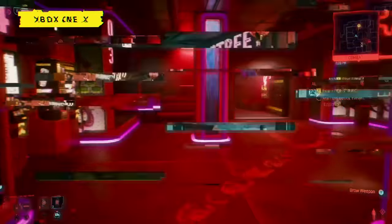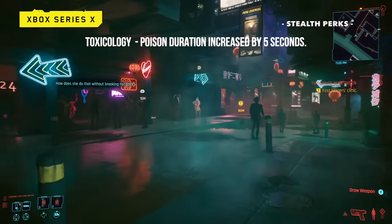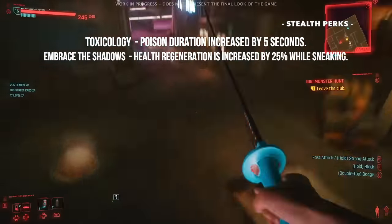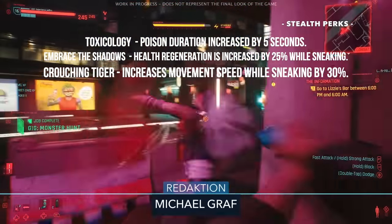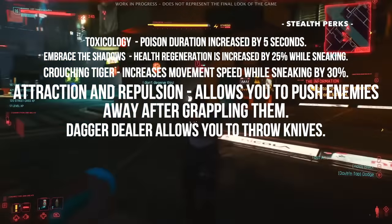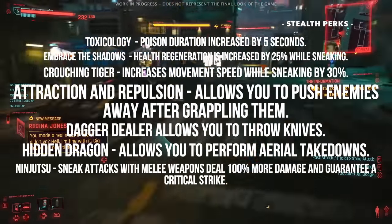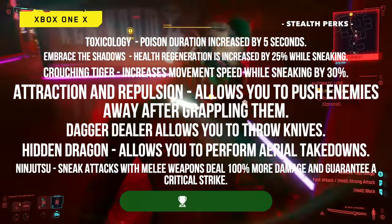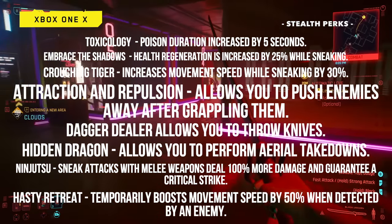Some useful perks for the Ninja Assassin in the stealth skill tree include: Toxicology, which increases the duration of poisons; Embrace the Shadows, which increases health regeneration by 25% while sneaking; Crouching Tiger, which increases movement speed while sneaking by 30%; Attraction and Repulsion, which lets you push enemies away after grappling; Dagger Dealer, which lets you throw knives; Hidden Dragon, which lets you perform aerial takedowns; the Ninjutsu perk, which causes sneak attacks with melee weapons to deal 100% more damage always guaranteeing a critical strike; and Hasty Retreat, which temporarily boosts movement speed by 50% when detected.